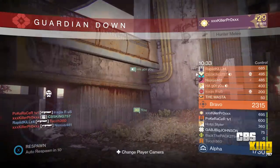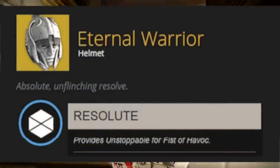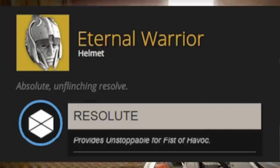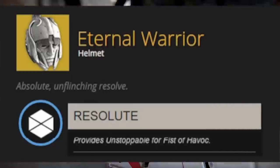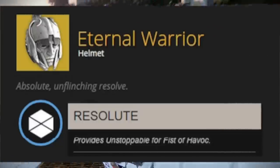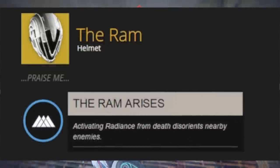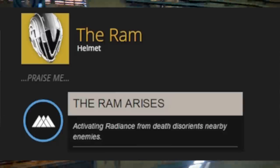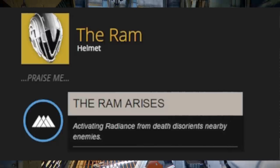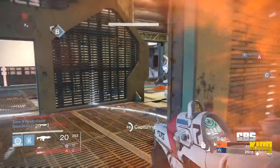The first one is the Eternal Warrior — its unique perk provides Unstoppable for Fist of Havoc, so it's a Striker-specific arc helmet for Titans. Out of all the pictures on screen, that Titan helmet looks the coolest. Next is the Ram helmet, whose unique perk activates radiance from death and disorients nearby enemies — essentially when you go super with solar, it sends out a wave causing disorientation to surrounding enemies and players.